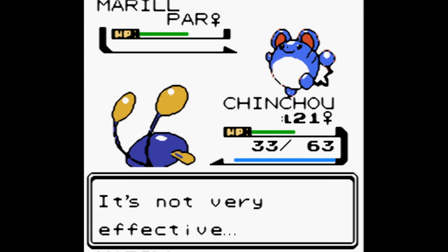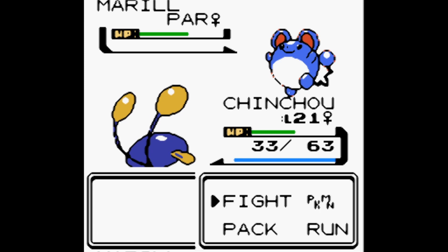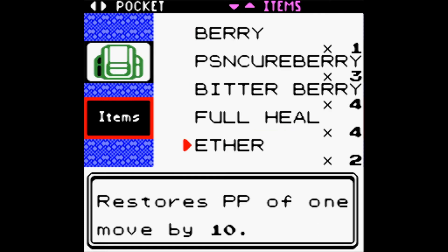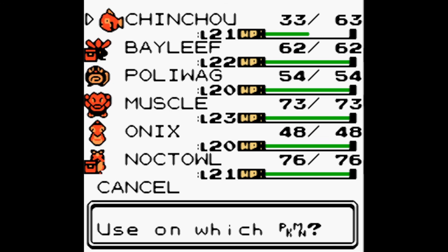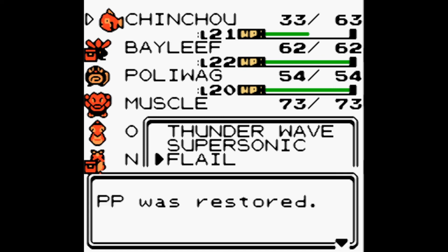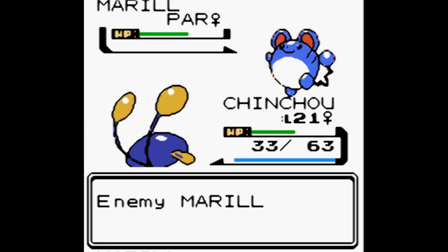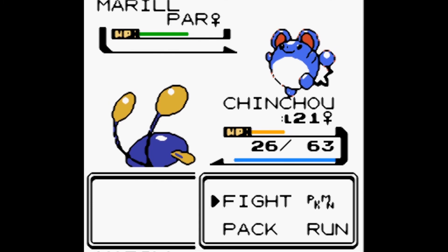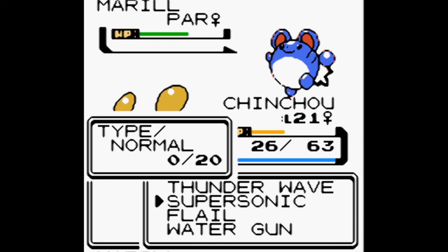We consider using an Ether, which restores a move's PP by 10. We have two Ethers. We put it on Flail and get more PP. But Marill then uses Roll Out — that's going to be a problem with our Flail strategy.